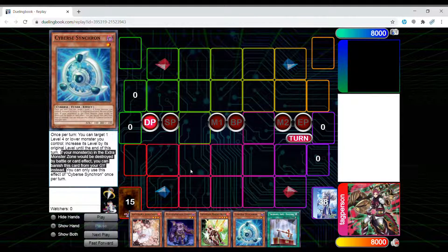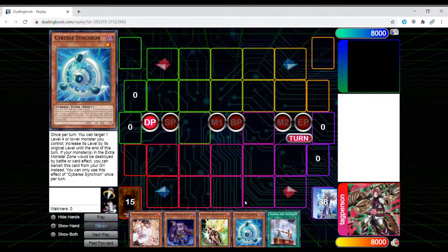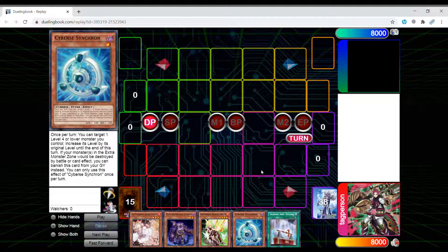Basically it makes your end board harder to break. There's also good synergy between Plaguespreader Zombie and Synchron that I'll show you guys — if you draw those two bricks that you'd normally not want in your deck, you can still combo off. This version of the deck does play hand traps. I feel like if you're not playing hand traps right now, it's going to struggle because there are so many strong going-first boards that you need disruption to stop their plays or make them mediocre.